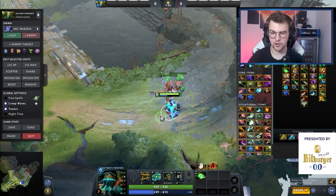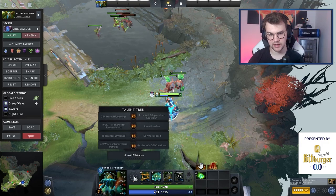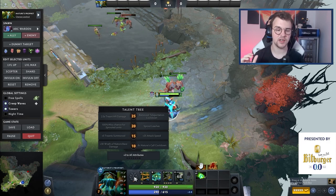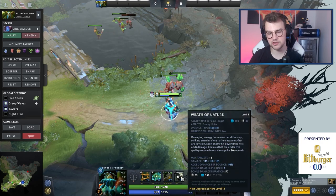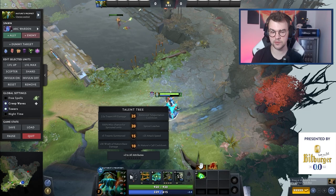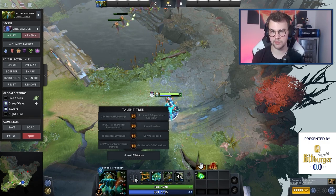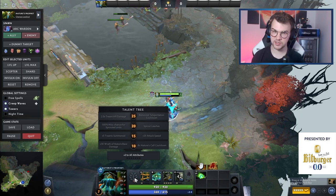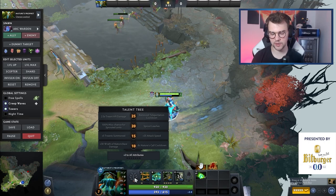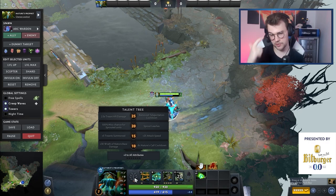Let's look at the talents. At level 10 I nearly always prefer the Wrath of Nature base damage talent, unless it's a game where you're looking to farm a lot or pressure a lot and they don't have good heroes to deal with summons — then the Nature's Call cooldown reduction from 37 to 29 seconds is pretty good. Both are very strong but usually I take the Wrath of Nature damage talent whether I'm carry or offlane. At level 15, the 25 attack speed is generally better, but the plus-5 treants talent can be good if they have heroes that aren't good at dealing with summons or heroes that get body-blocked easily, like Drow Ranger.